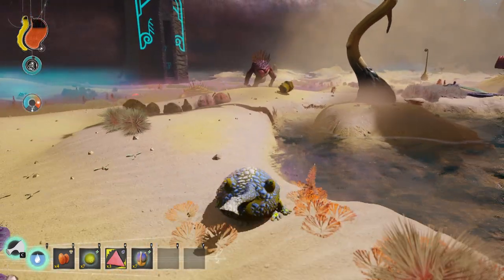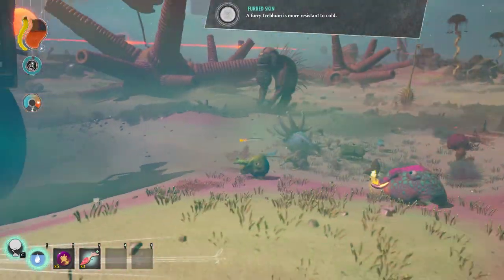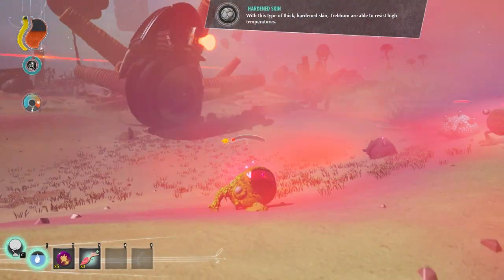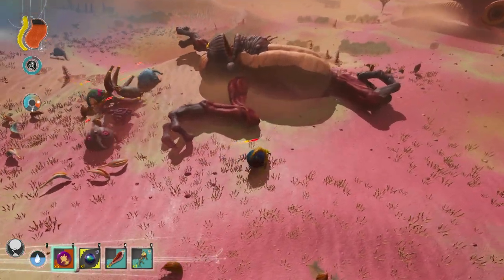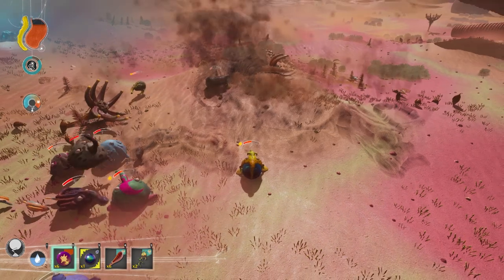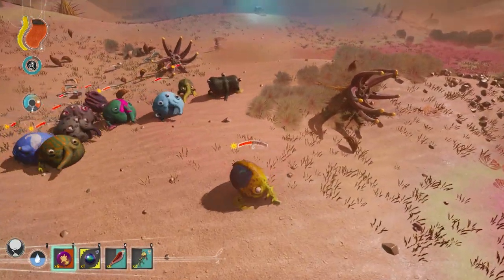This also provides your Trebum the opportunity to escape. You can try and lure the Garrukuk towards other predators or exonerators if you are trying to get one off your back. Killing one does not offer up any loot — it just disappears into nothingness. And those are the two creatures that were added in the anniversary update. I hope you guys enjoyed the video and thanks for watching.